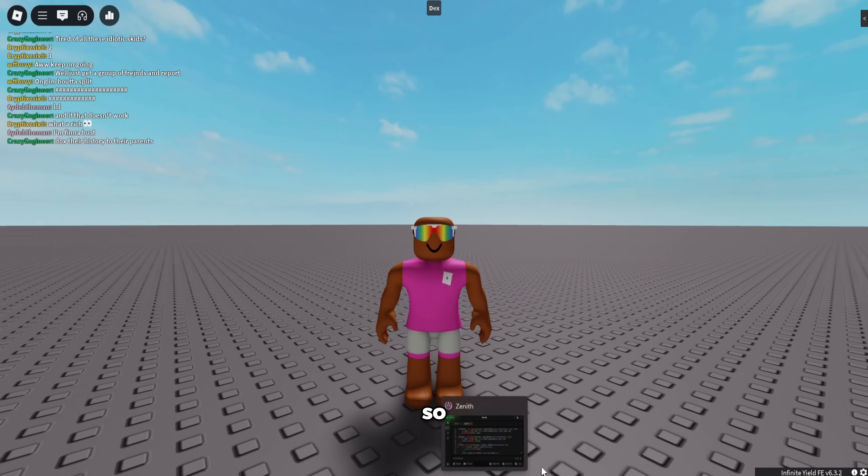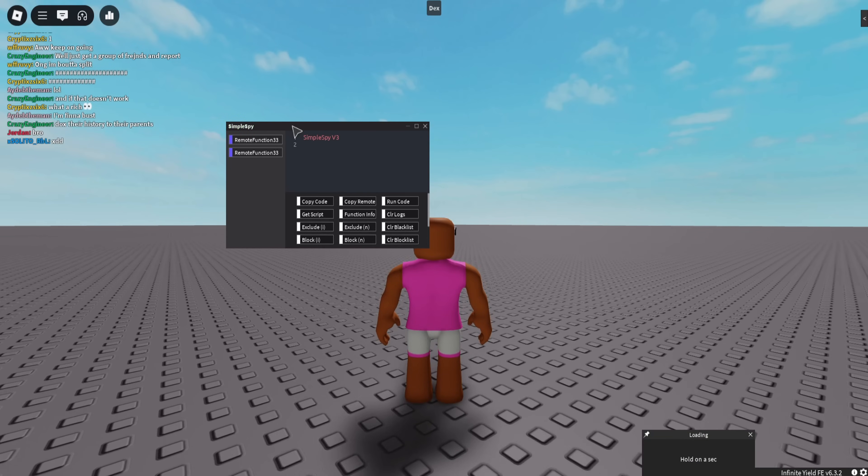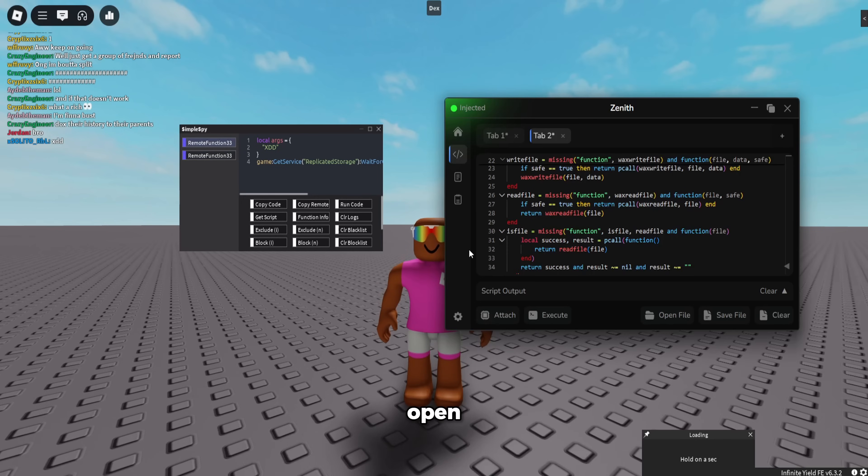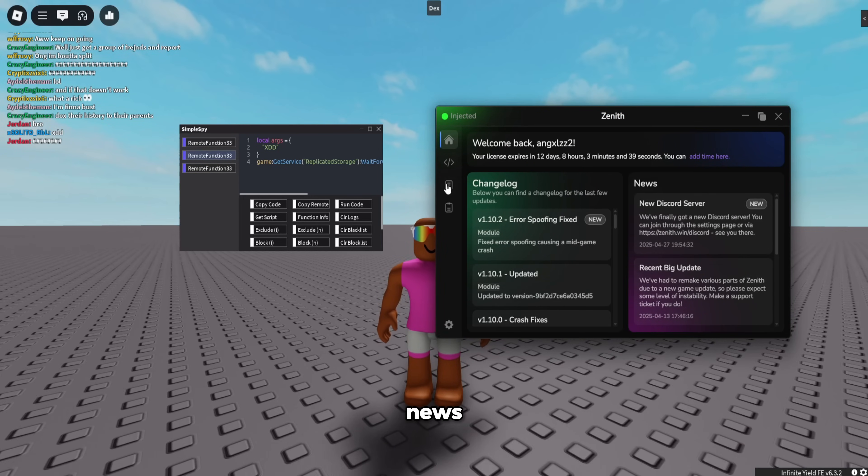If you want to open the remote spy, you can see it opens up just like that and it works really nicely. You can also open up Zenith itself — it has a super nice home tab with a changelog and news.